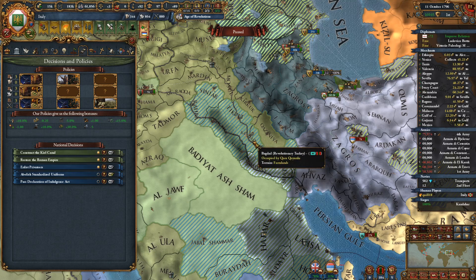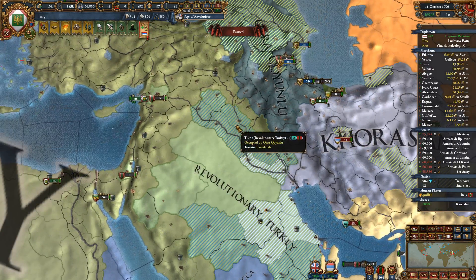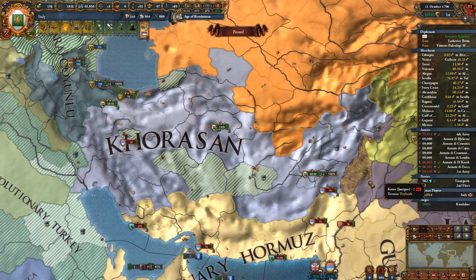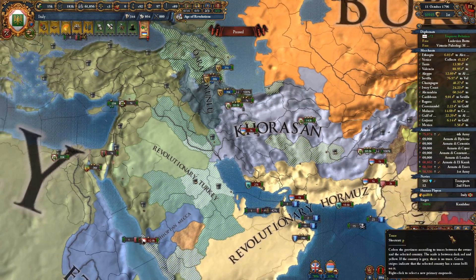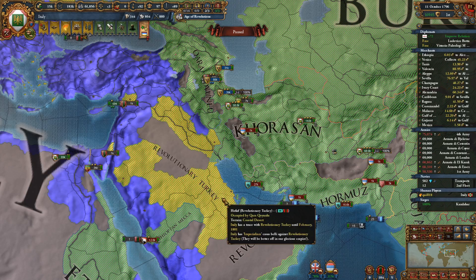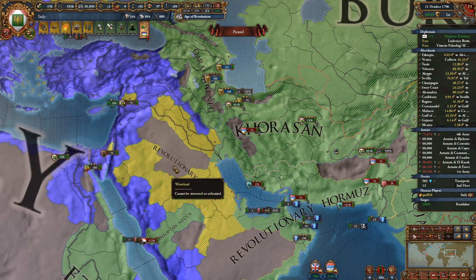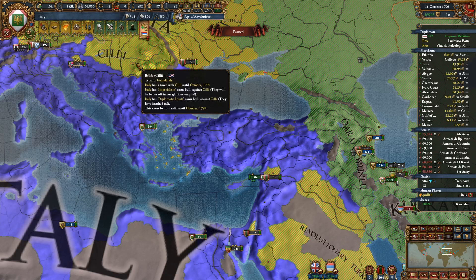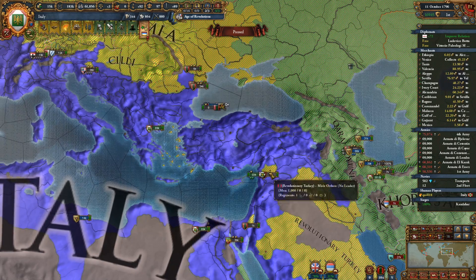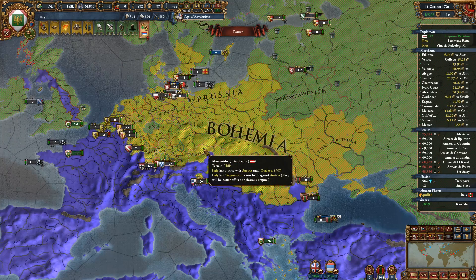Hold on — I can't right now, because they're occupying some parts of Turkey. If they end up peacing out and taking this, that would be really not good for me. October — I mean, we're still a year away. I need to take that. Although if it's not contiguous, would they? I know they might.